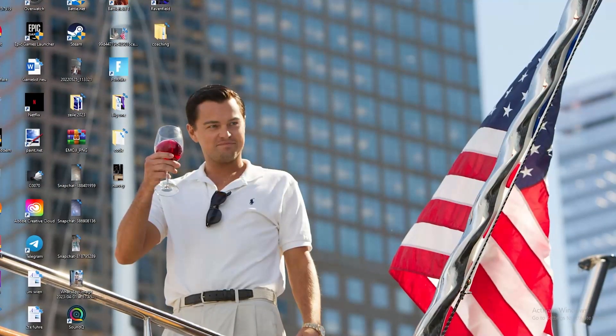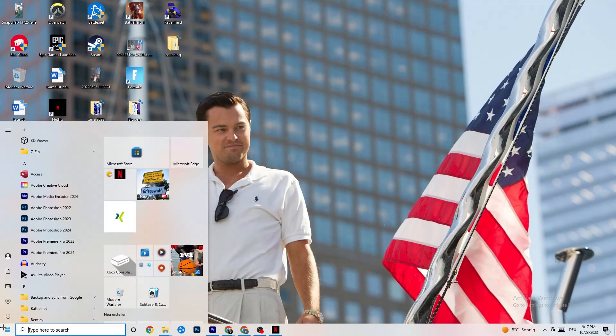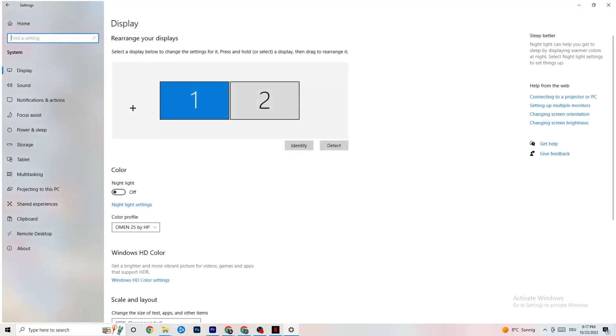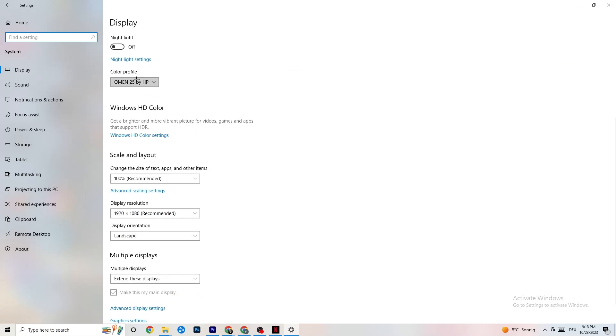The first thing I want you to do — if your game freezes, FPS drops, or stutters — is navigate to the bottom left corner of your screen, click the Windows symbol, hit Settings, then go to System. The first thing you want to do is identify which monitor is your main one. If you have two monitors, identify which is the main one; if you have just one, it's obvious. Click Identify and select which one should be the main monitor.